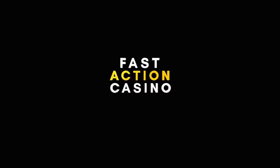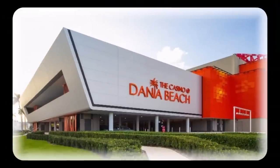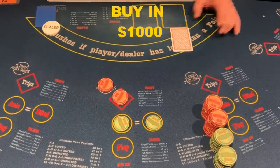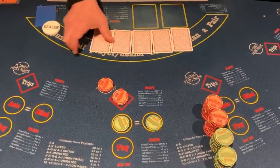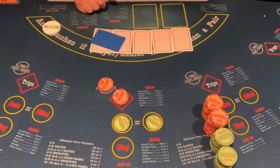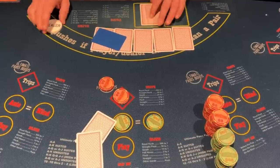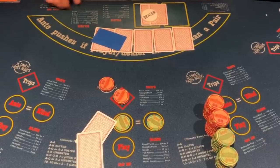We are playing Ultimate Texas Hold'em at Daniel Beach Casino. The buy-in for the session is $1,000. Let's get it! We are starting off with $25 on the ante and blinds, $10 on the trips, and $10 on the ultimate pair bonus. Looking for two straight wins in a row.